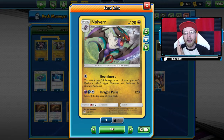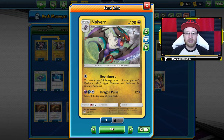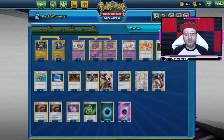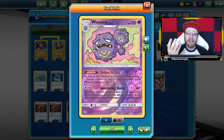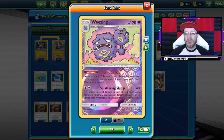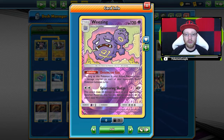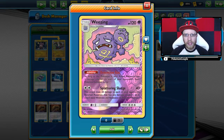Let's jump right into the deck. Noivern's Boom Burst does 20 damage to all of your opponent's Pokémon — nothing more, nothing less. You don't apply weakness or resistance. We've also got a secondary attack called Dragon Pulse for 120 damage, and there are gonna be times where we go for Dragon Pulse because we need that additional high damage. We're also gonna use Weezing with Detention Gas — the man, the myth, the legend that needs no introduction.